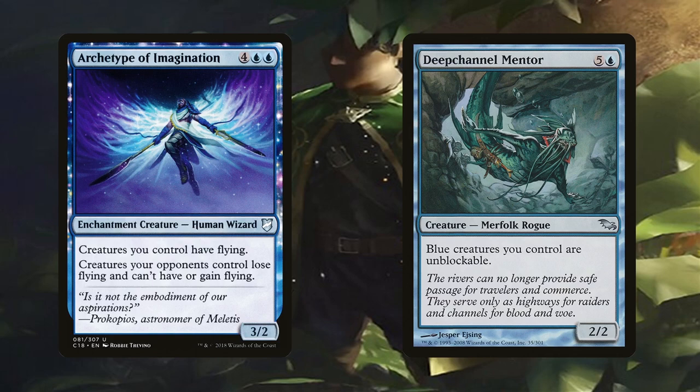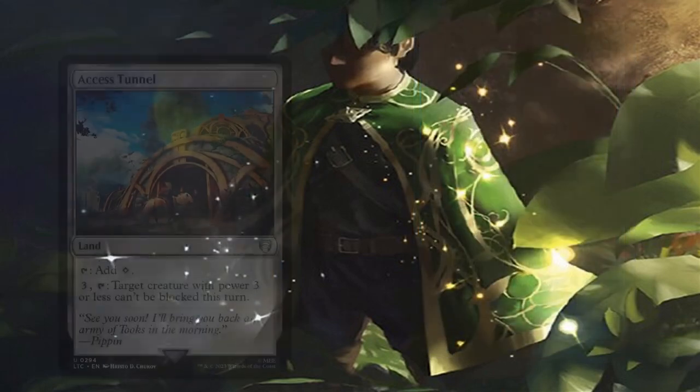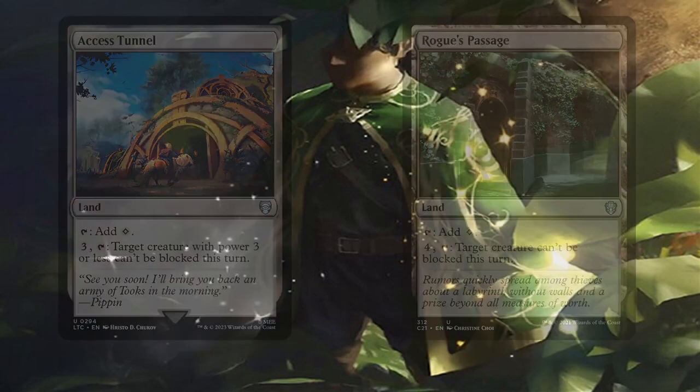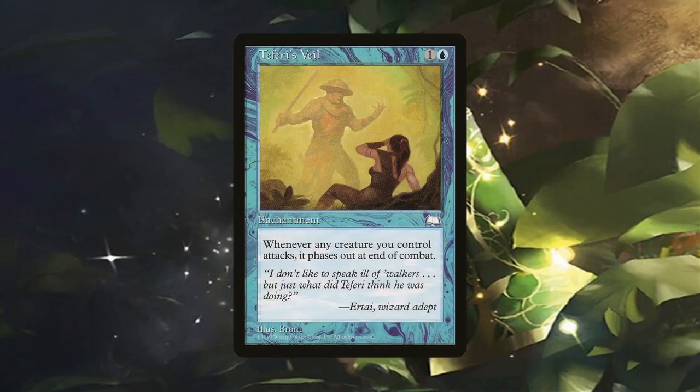Creatures with reach can still block our flyers from the Archetype of Imagination. Access Tunnel and Rogue's Passage can help with making our creatures unblockable, but only one at a time. However, since these are lands that can tap for mana without entering the battlefield to tap, they don't take up slots in the deck. Teferi's Veil is another way to protect our board against sorcery-speed board wipes because any creature that attacked will phase out after combat. They're tapping to attack so it's not like we'll be able to use them to block anyways — this enchantment is an amazing way to protect our attackers with literally zero effort.